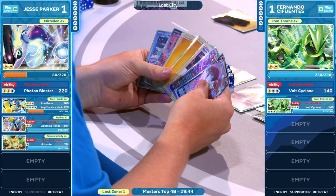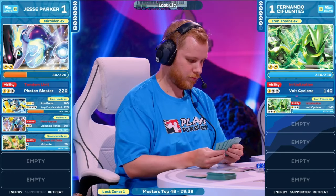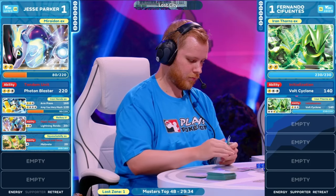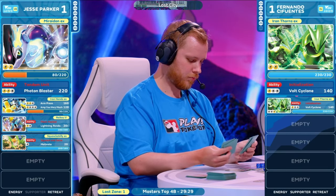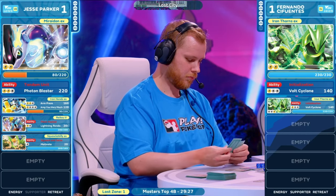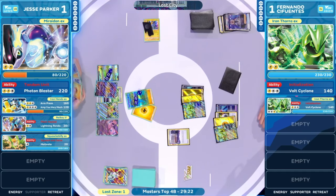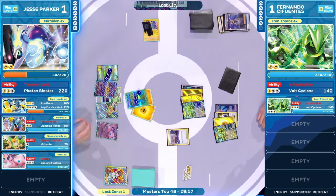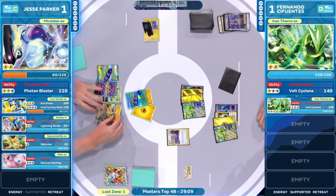As you'd expect in a spot like this, the generator is not found. Has a couple additional basic Lightning Energies to work with. Just have to keep on performing these actions — hopefully the damage starts to compile. Maybe deal 220 damage and clean up with a Squawkabilly, find some help. This is just tough. But Jesse Parker is going to bring out everything — that Mew EX at least has that pivot option on the bench now.